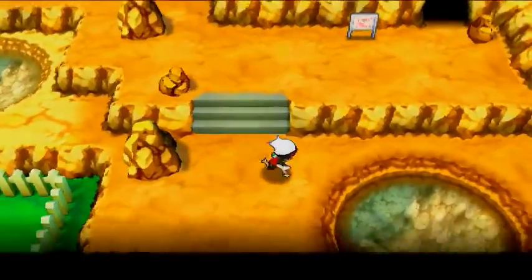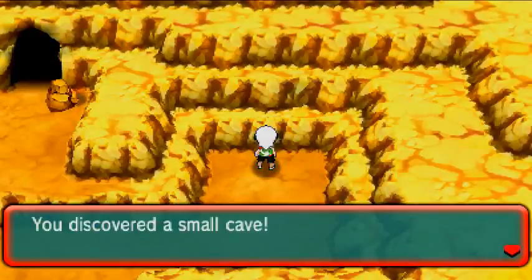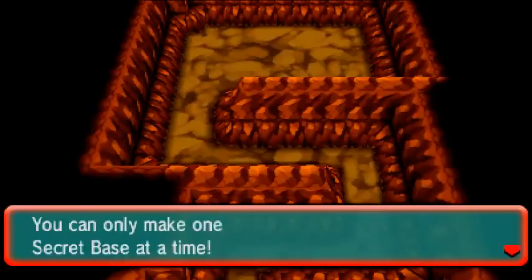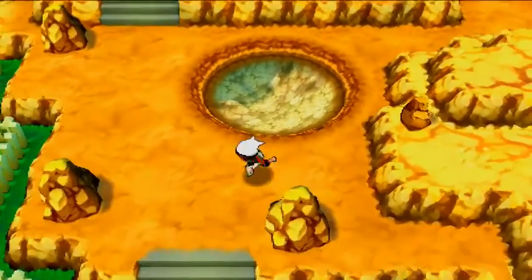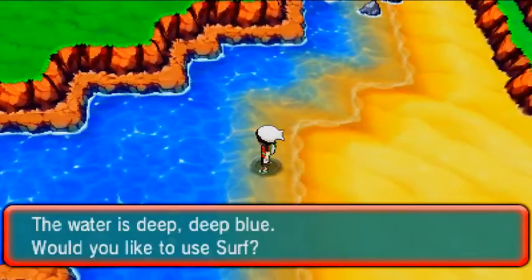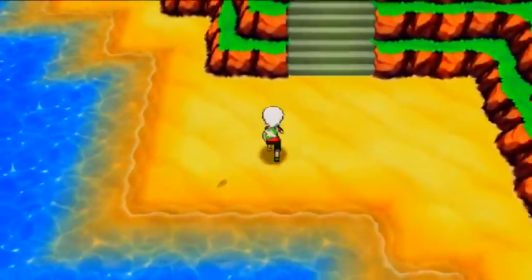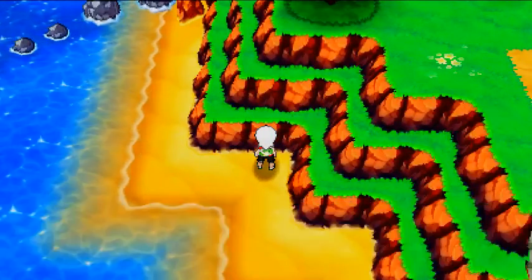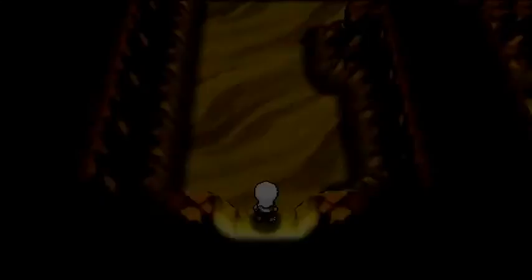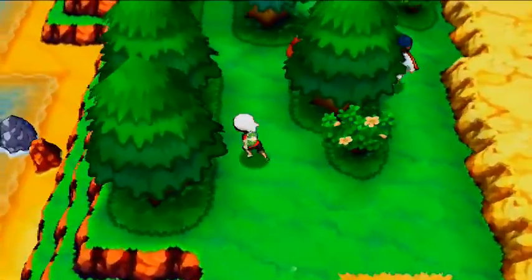On Route 115 we're trying to find six secret base locations. Here's one right here as you leave the cavern — discovered a small cave, a little narrow but it's got a good entrance. That's one, going south from Meteor Falls. For the second one you swim around — if you don't have Surf you won't be able to do this yet. Here is our second secret base location — a lot better actually. That is your second cave location on Route 115.